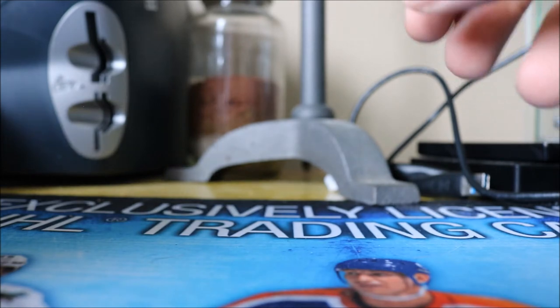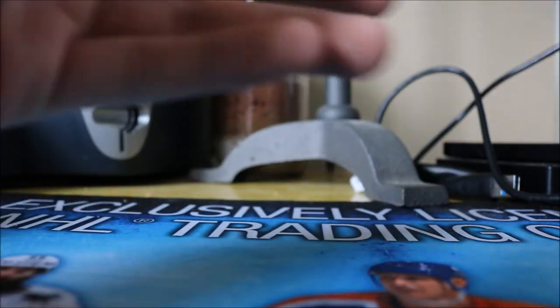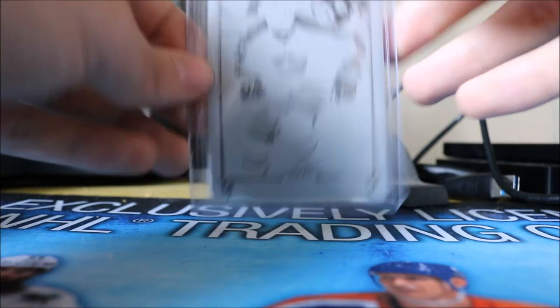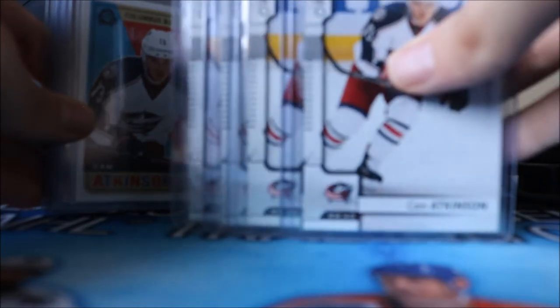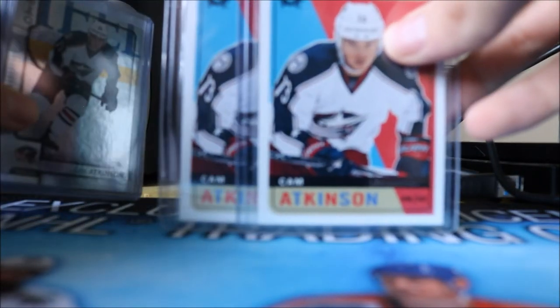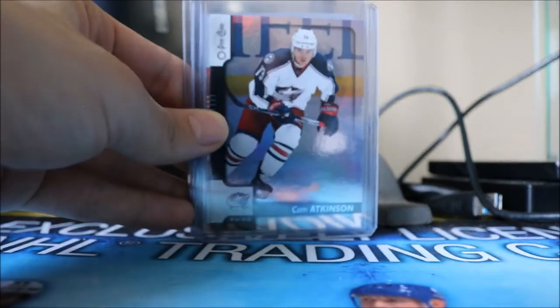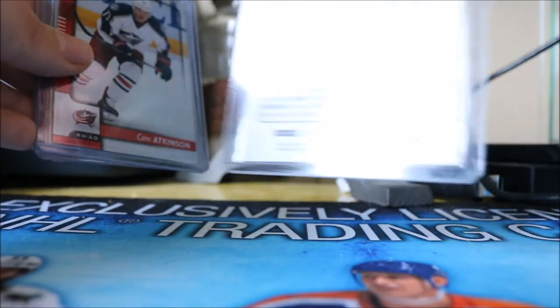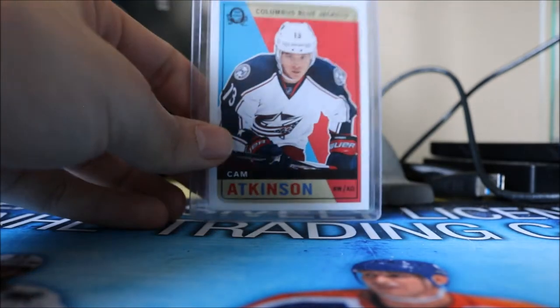Next onto Compendium, we have the base blue parallel, the gold version, and a black 1 of 1 printing plate. Then onto 2017-18 OPC — we have four base cards, two retro parallels, one rainbow parallel, a black parallel numbered to 100, the red border parallel, and the retro blank back.